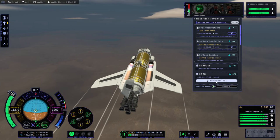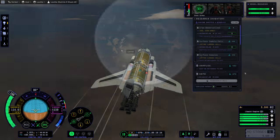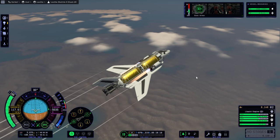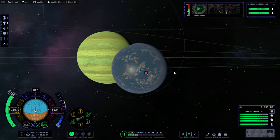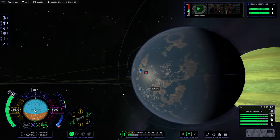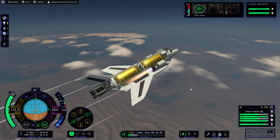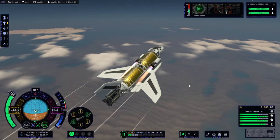It looks like we can transmit the science now. Still very equatorial, makes it easy to get out of here. The previous mission where we had to land at a more non-equatorial location — I thought it was right here or something like that — that made it a little bit harder, and we also had to rendezvous with the other shuttle which was in a polar orbit.